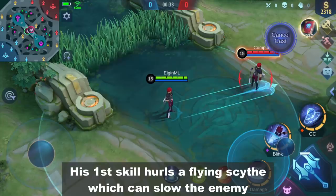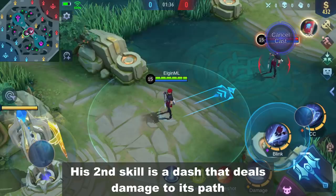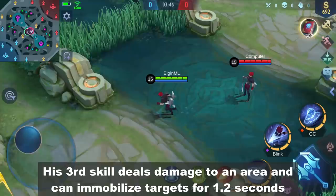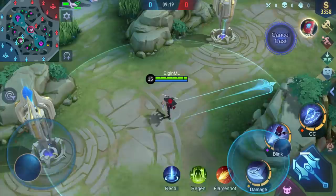His first skill hurls a flying sight which can slow the enemy. It can pass through minions but it will stop on the first hero it hits. His second skill is a dash that deals damage to its path. His third skill deals damage to an area and can immobilize targets for 1.2 seconds.